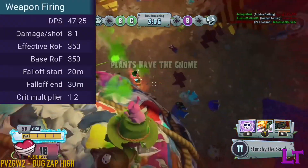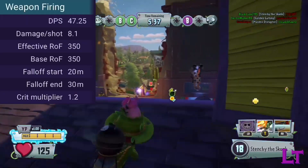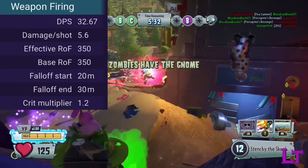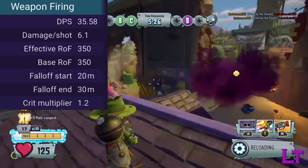The weapon fires at 350 rounds per minute and has 18 ammo per clip before needing a 2-second reload. Each shot can deal 8 damage for a normal hit and 9.6 for a critical hit. However, the weapon does have noticeably harsh drop-off, going down to 5 damage for a normal hit and 6 for a critical hit at mid-range.